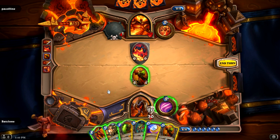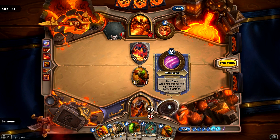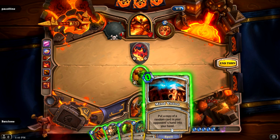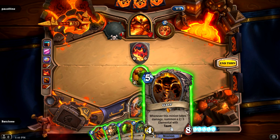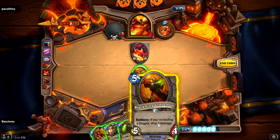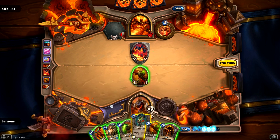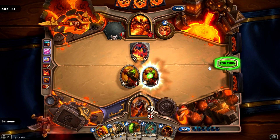All right, what are we going to do here? I say we use our hero ability and get a random spell that goes down to zero. Oh — put a copy of a random card in your opponent's hand. Okay. So he has this in his hand: whenever this minion takes damage, summon a two-three elemental with taunt. It's pretty good — also not in the real game. Some of them are like this card, this card, this card — those are actually all real game cards. Let's just run this thing into him.